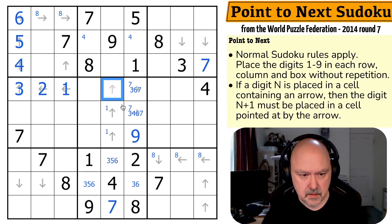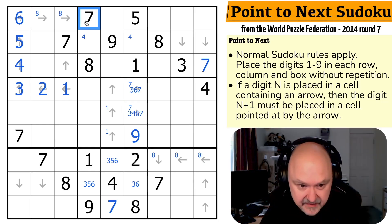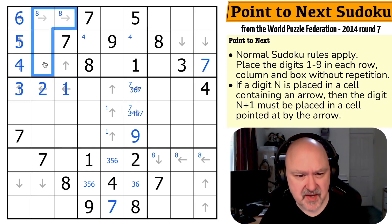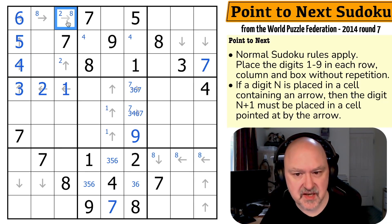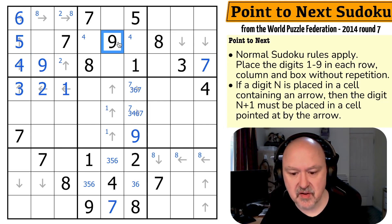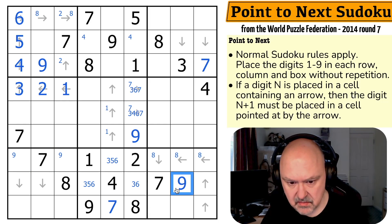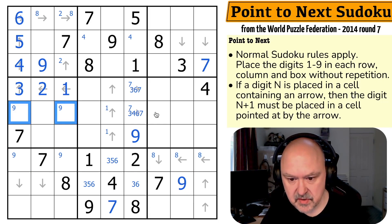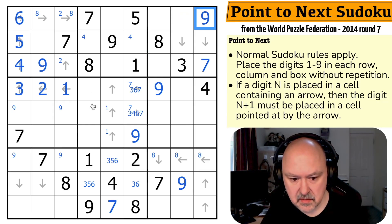The six is pointing at the seven, and I'm completely done with all of this. So what are these? I have to put a one in one of those three. There's a two in one of those two. A two here would make that a three; a two here would put a three over here somewhere. I can't put a nine on an arrow — so nine is right here. That's an important thing to realize: I can never put a nine on an arrow. So nine is in one of those two — so nine is right there. And I've got this x-wing on nines.